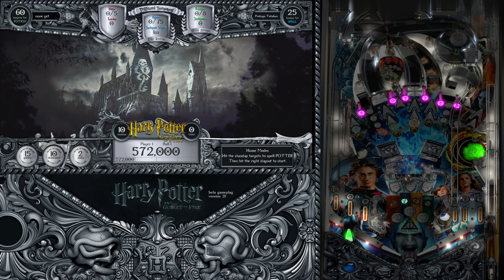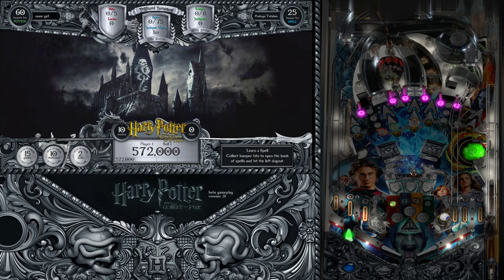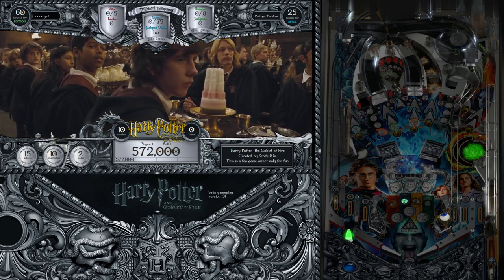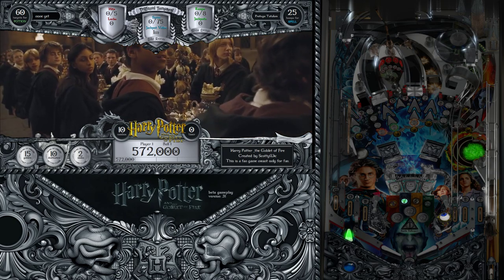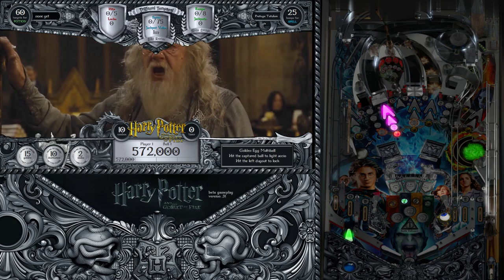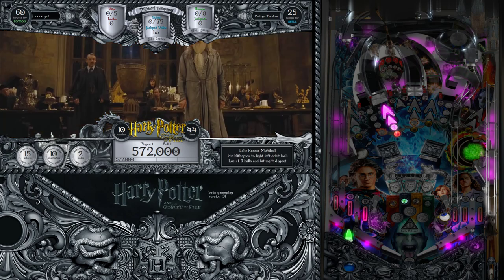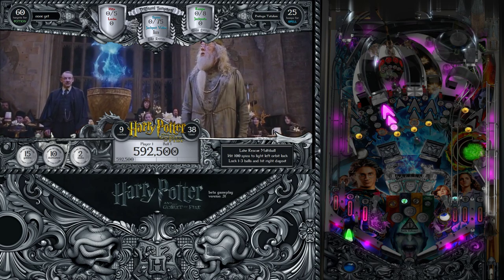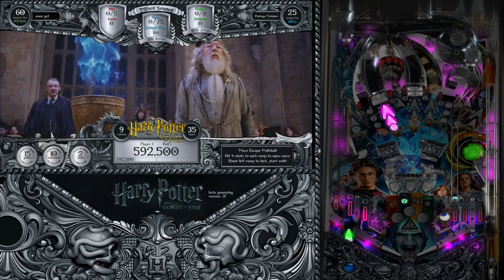We've got essentially simple slings with sling lines on them. Let's pop into a mode - we'll just do the Goblet of Fire mode first. We're not actually going to go through every mode but we'll pop into one and talk about what's going on. This one specifically is going to be a building mode, which is great because you can make a lot of points. You can see we have our RGB lighting - we've popped into purple.